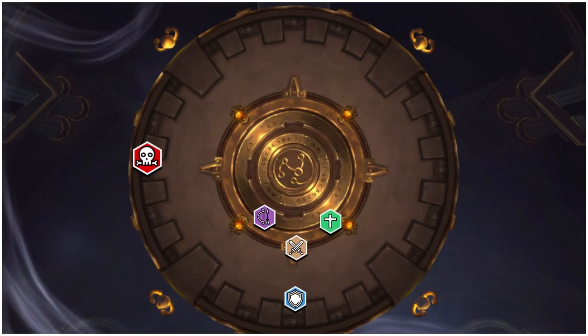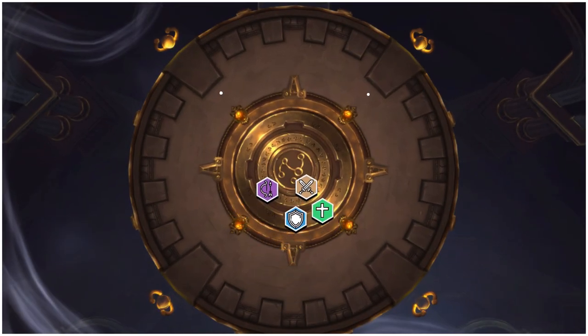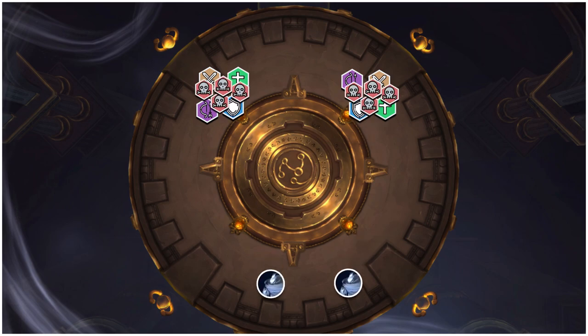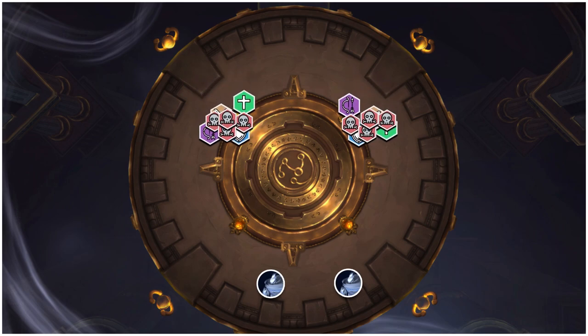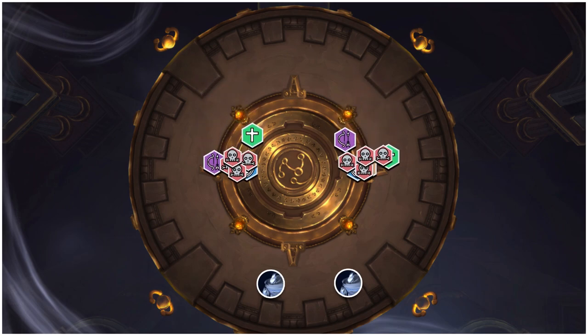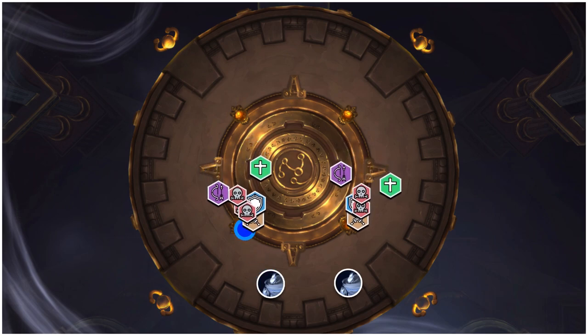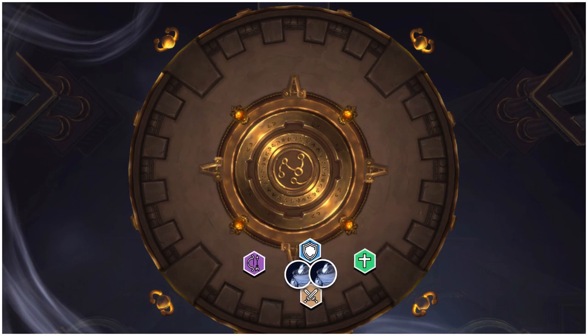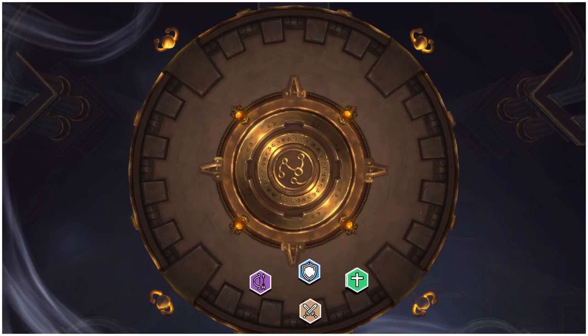After a while, the boss flies away again and starts the second intermission, spawning different adds to deal with. Not sure where these spawn, or if you have to split the raid again, but these Storm Fiend adds aren't too crazy. They occasionally teleport somewhere and leave a bunch of little adds behind that try to run back to the Storm Fiend. Slow and kill these adds to prevent them from getting to the Storm Fiend and healing it. Also, dodge the occasional lightning orbs that come out from the Storm Fiends. And on Heroic, try to kill the Storm Fiends around the same time, because they buff each other when they die.